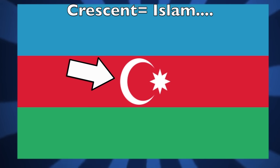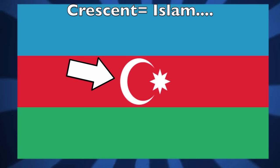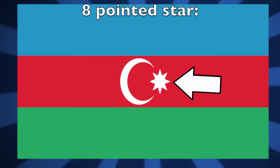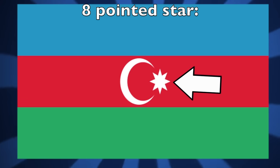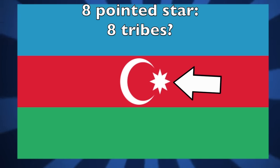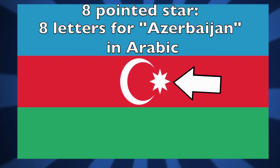The crescent — you would think means Islam, and it does, kind of. However, the Azerbaijanis and Turks will tell you that the symbol originated from the Turkic people and not the Arabs, so the symbol could also refer to Turkic heritage. And the eight-pointed star? Some people will tell you that the star represents the eight tribes, like the Dumbuli, Kizil-Bash, etc., but it actually represents the eight letters of the word Azerbaijan written in Arabic, even though Azerbaijan has adopted a Latin-based alphabet.